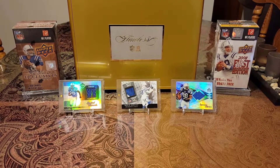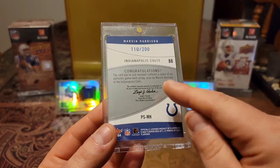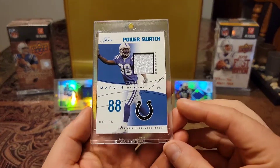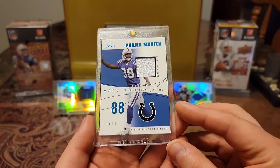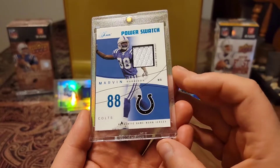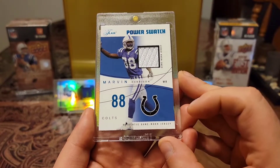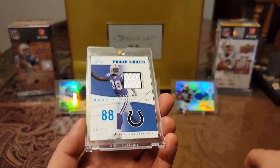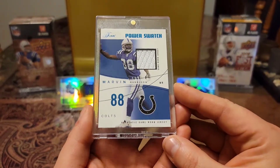Then we have a clean one. We have a 2004 Fleer Skybox, out of 200, game-worn material — Power Swatch. And this card is just so clean with the clean white piece. That thing is just beautiful. Love the white and blue on this card. I mean, it just matches with the Colts uniform. That is just a sweet, clean card.